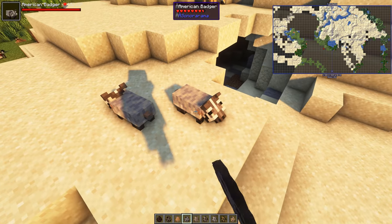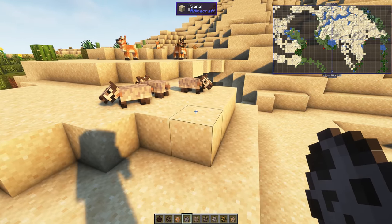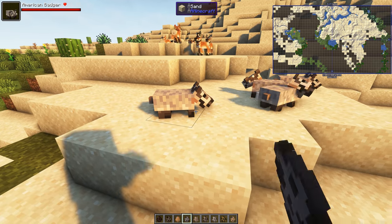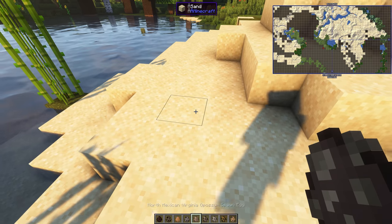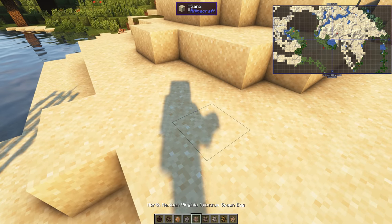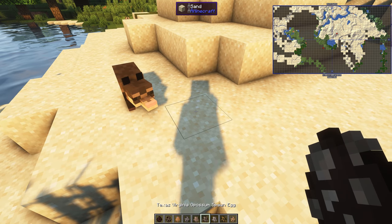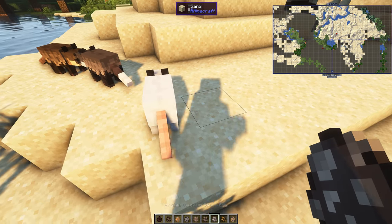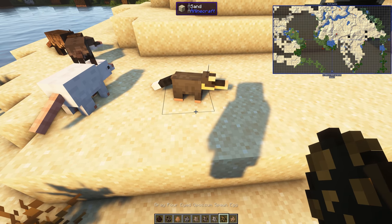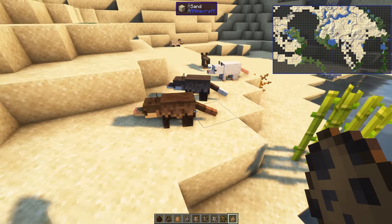American Badger — look at the little head move. That's new, I think. Then we've got the opossums: a North Mexican Virginia opossum, a Texas Virginia opossum, a Virginia, and a four-eyed. I think that's the four. We may get more, we shall see.